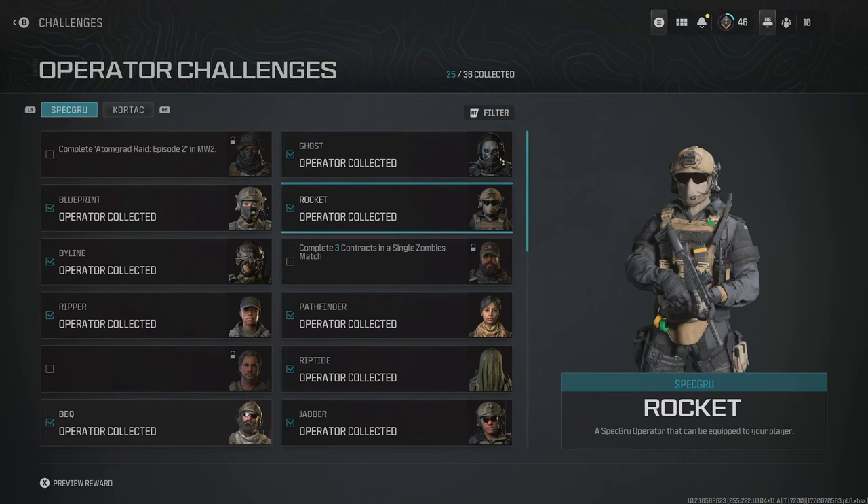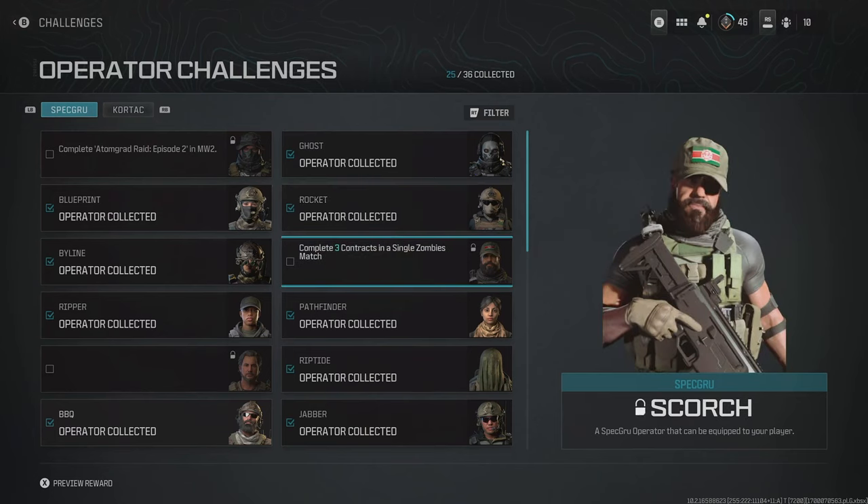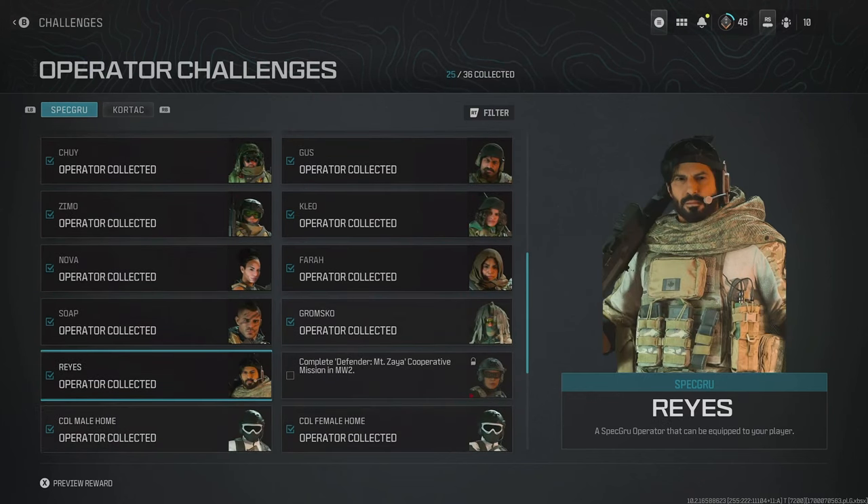The Rocket Operator is another one you can only get by owning Modern Warfare 3, with no actual challenge attached. Then for the Spec Agru operators, there's Scorch, who you can get by completing 3 contracts in a single Zombies match.